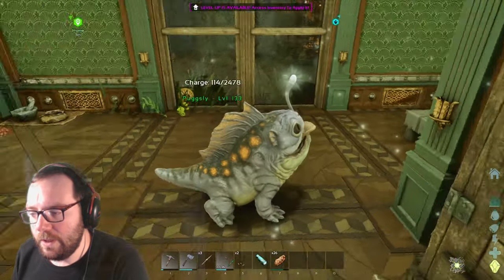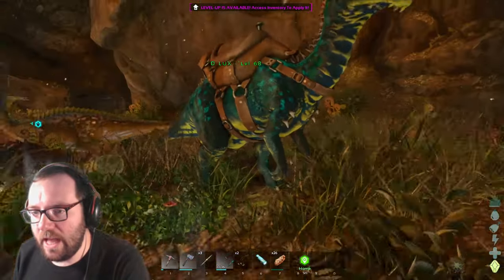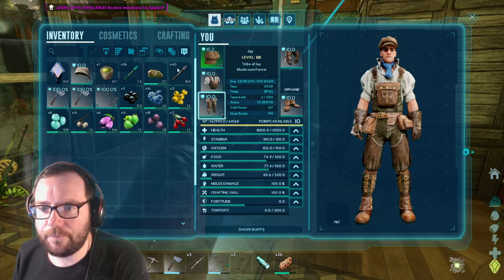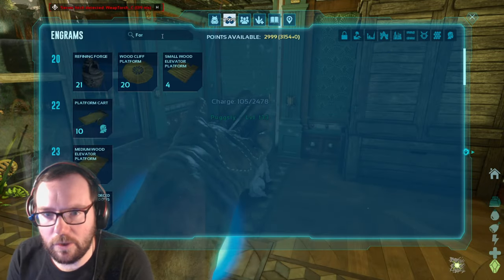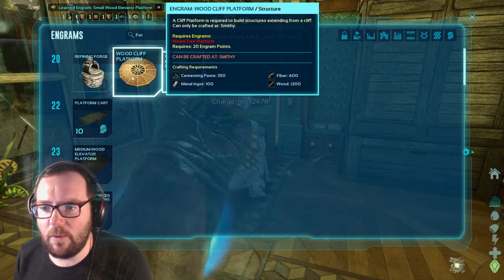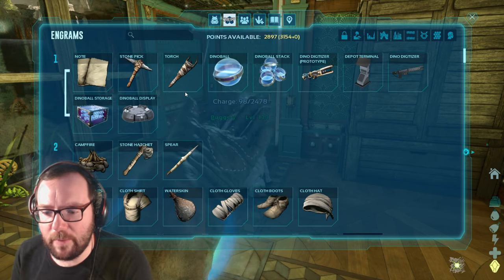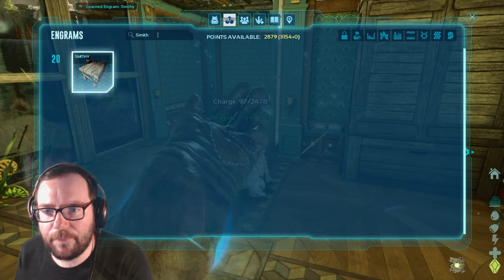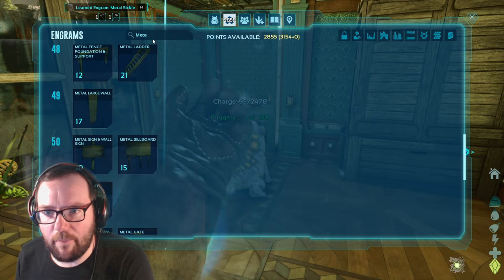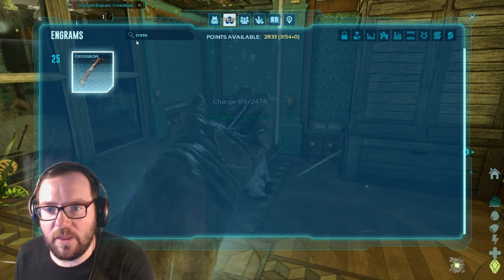Let's make a refining forge first off. What do we need for the forge? I think I do have to learn the forge. We can make cliff platforms at level 20 — a wood cliff platform. That's pretty expensive. We'll use one when we eventually move out; this isn't going to be our permanent setup. Let's get the smithy and the metal tools: the pick, the hatchet, the sickle, a pike, a crossbow. We need the crossbow — it's more durable than a regular bow. I also want to get a crop plot.